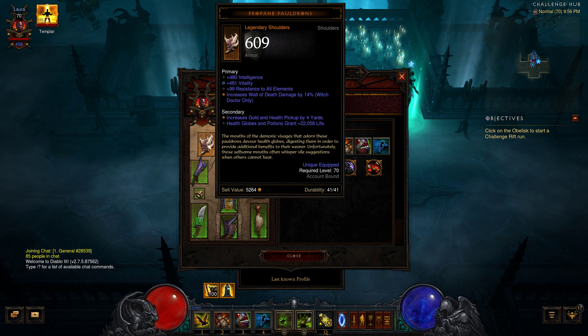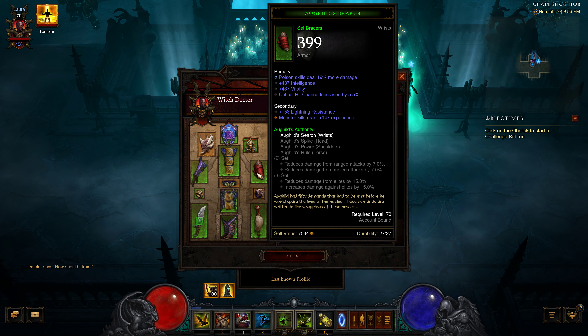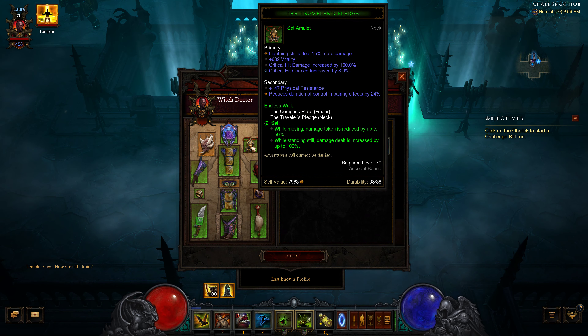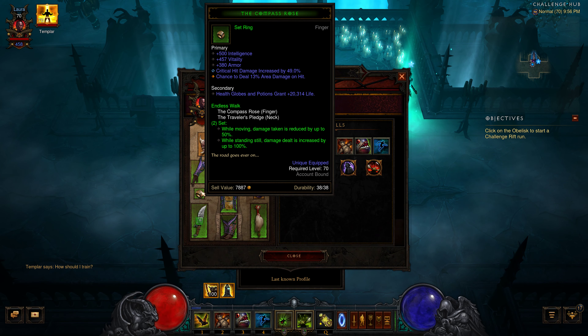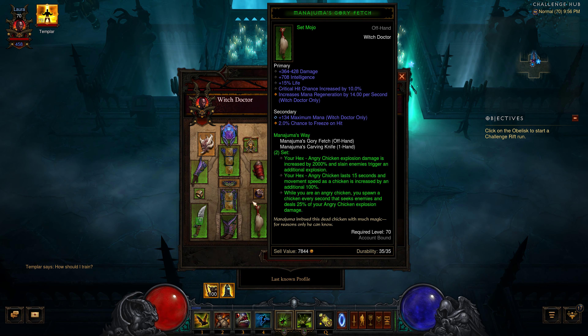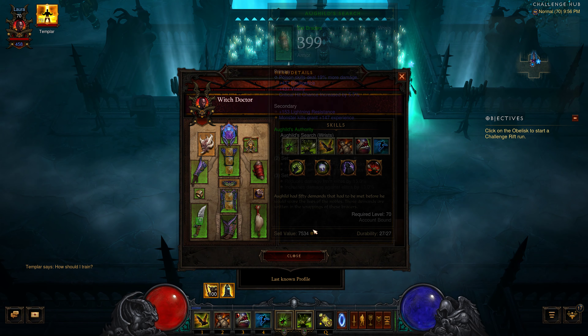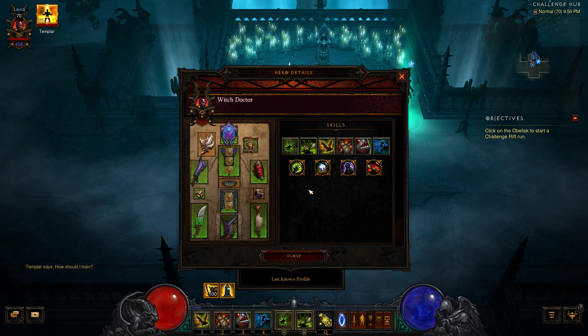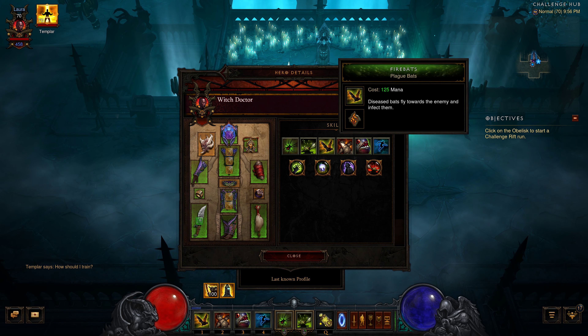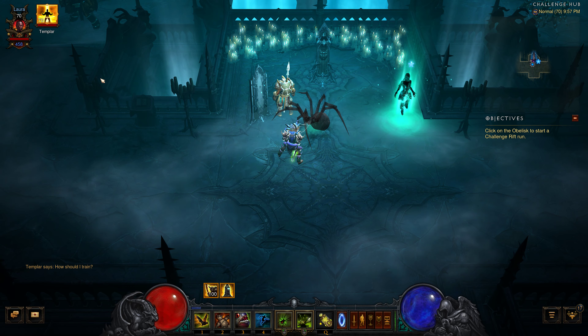That helps me stay alive. And this is another set — not much on it. Here's another set. We got both of them, so increased damage. Another set — that's pretty good. We only have like three items that are set items on this character. Nothing in the cube at all. But we got spiders, we got locusts, we got fire bats, piranhas. So that's pretty much all the stuff that's increased on damage.